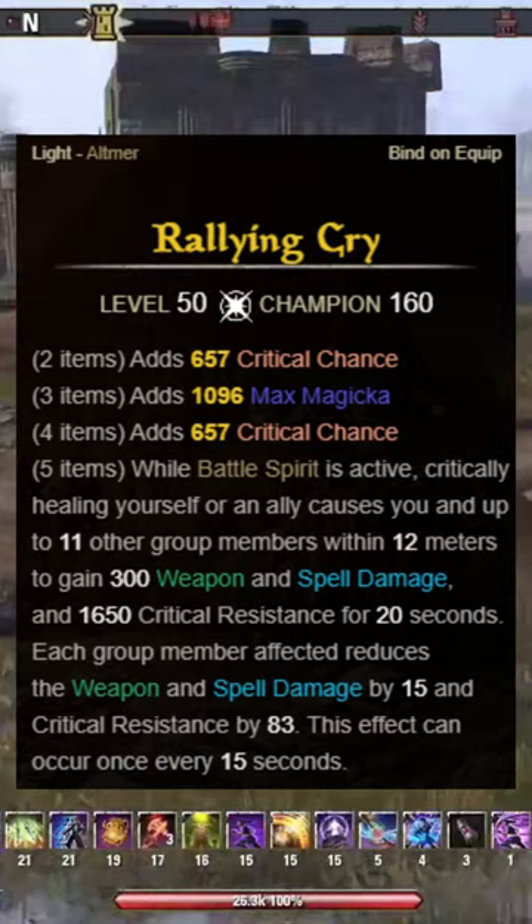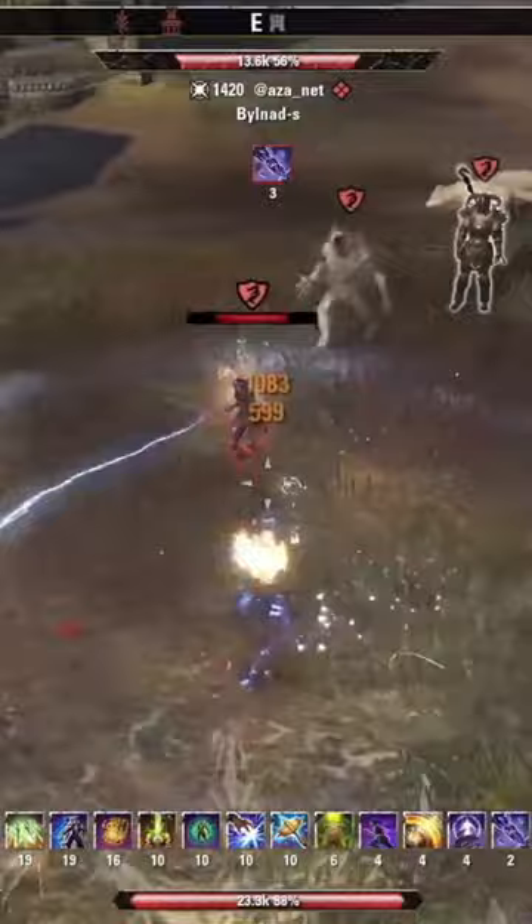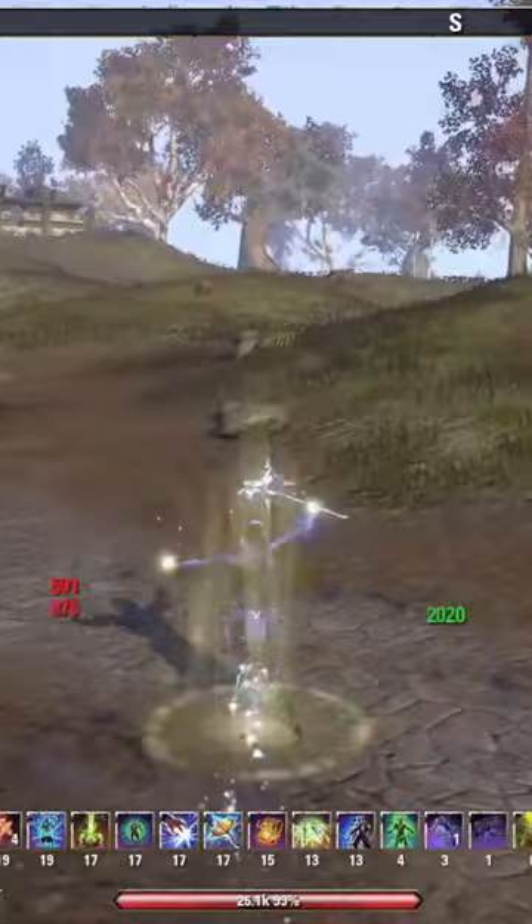On the back bar we're using the Vadistran two-handed sword, and we're using the Snow Treaders mythic on the feet. That means on this build we have 5 medium and 2 light. In terms of trait, I decided on a mixture of divines and well fitted with a reinforced chest piece.